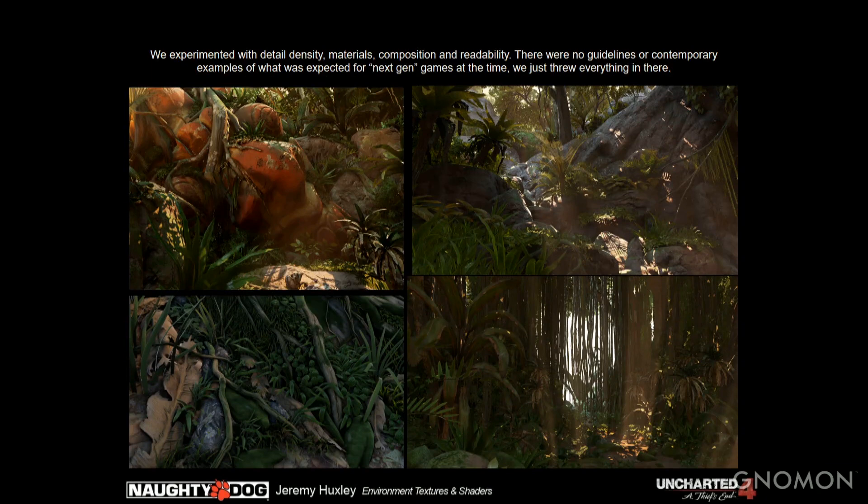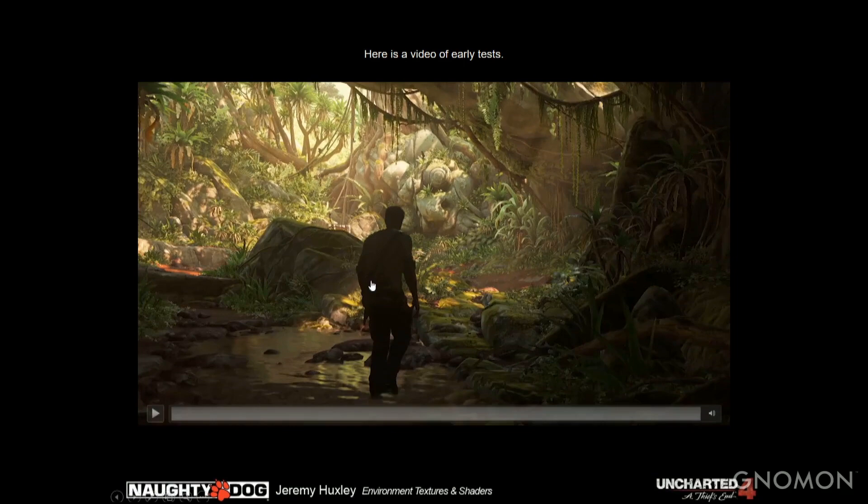We experimented with detail density, materials, composition, and readability. There weren't really any guidelines — there was nothing to look to at the time. We were sort of making it up as we went. We threw everything in there, and it could be kind of a mess sometimes.